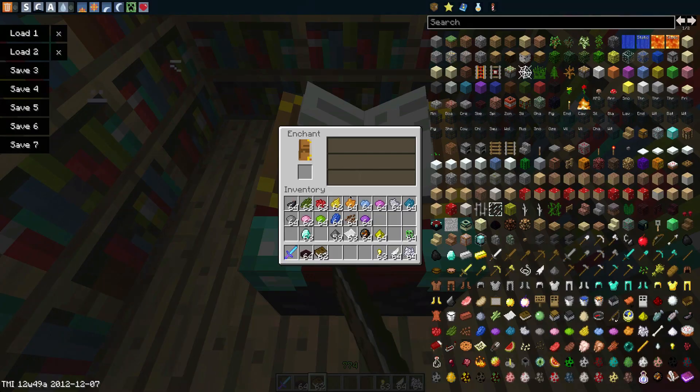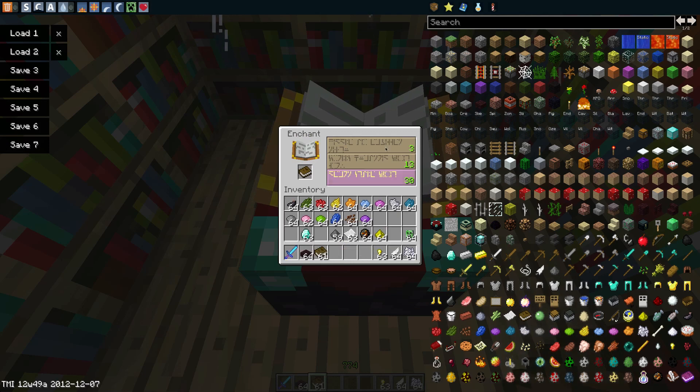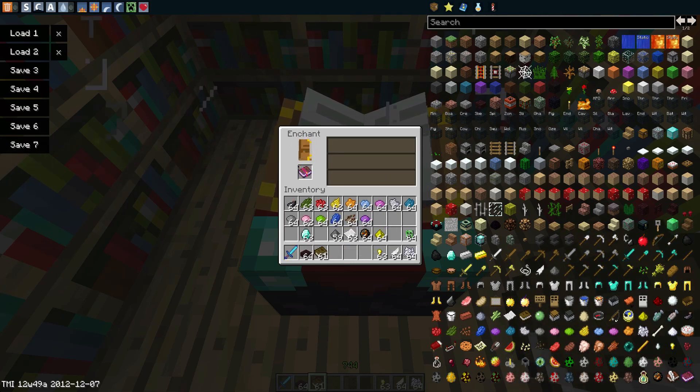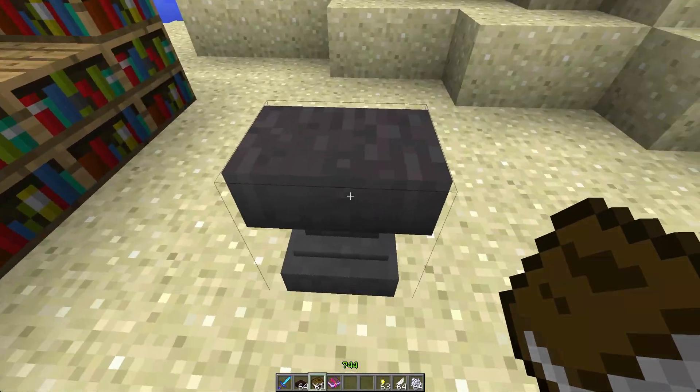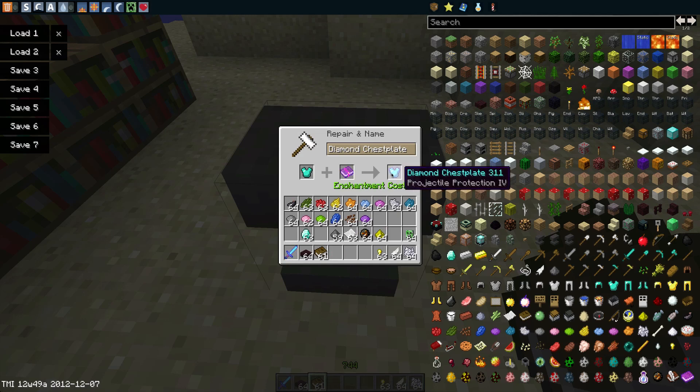One of the other major ones is this type of book here. If we go to the enchant table, we place in a normal book — not a book and quill, just a normal book — and you will see that you can enchant the book. So we're going to grab a level 30 enchant and that's going to give us Projectile Protection 4. So there we have this enchanted book. Now what you can do with this is go to an anvil — we've already got something here — but if we grab this diamond chest plate, pop it in and then place this enchanted book, it gives that item the enchantment.